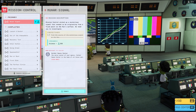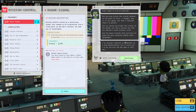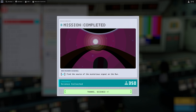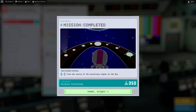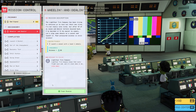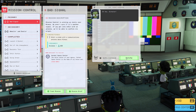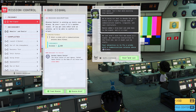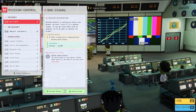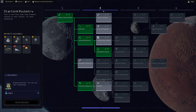We have splashdown and are back at the KSC. Submitting our missions to get science points. I may have accidentally cut out the splashdown footage. We found the Mun arch, so that mission is complete. The next missions involve a rover and going to Minmus — we need an orbit around Minmus because of a bad signal.